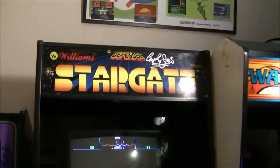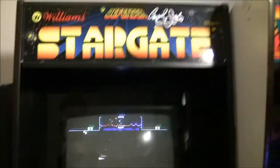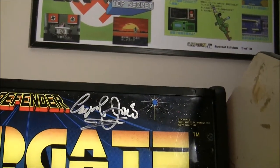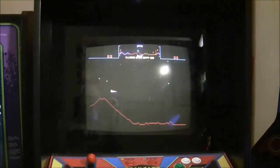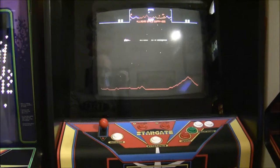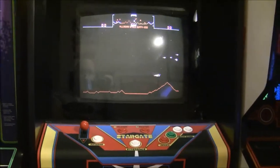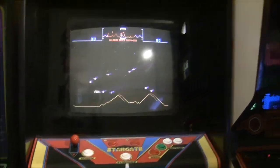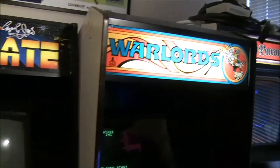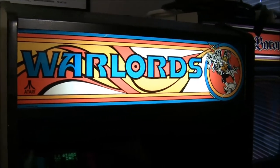This is the very first game I got — this one is Stargate. I got it signed by Eugene Jarvis at one of our shows, which was kind of cool. It has a J-Rock board in there so I can swap between Defender or Stargate depending on what I want to play. Looking around, this room is actually filled with a lot of 80s games, though I've mixed it up a bit for when people come over.